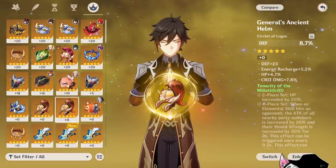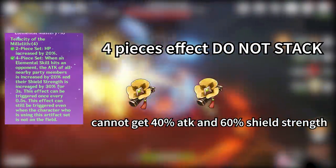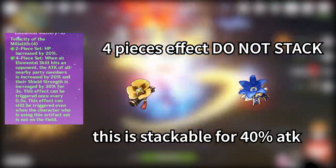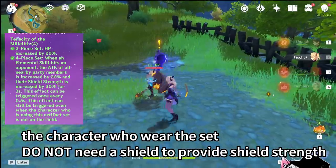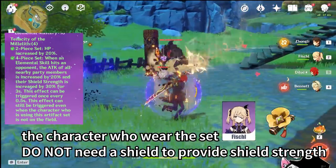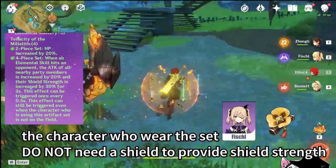Here is my opinion on the new artifact. The four-piece set bonuses do not stack. However, you can stack this with Noblesse Oblige to get a potential 40% attack boost for your entire party. Also importantly, the characters who equip the set do not need a shield themselves to proc the 30% shield strength buff. For example, if I equip the Tom set on my Fischl and then use Zhongli to generate a shield, the Zhongli shield on my Diluc will be strengthened by 30%, which is actually being provided by Fischl. This is important to understand for the Albedo-Zhongli combo, which we'll talk about later.